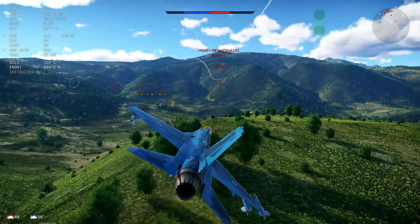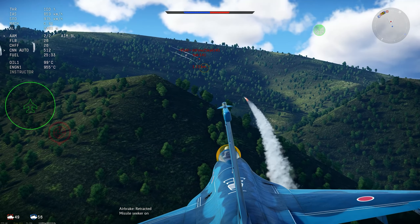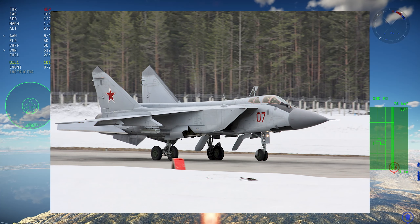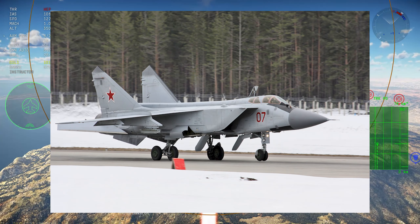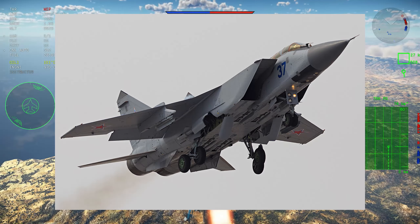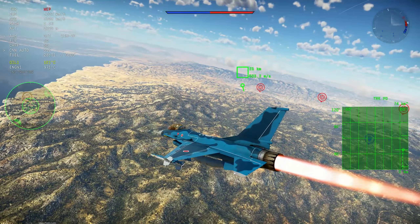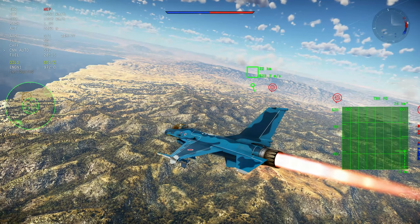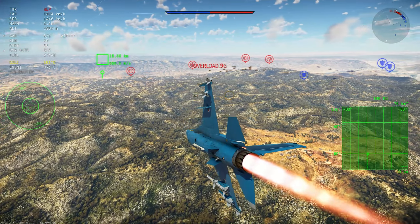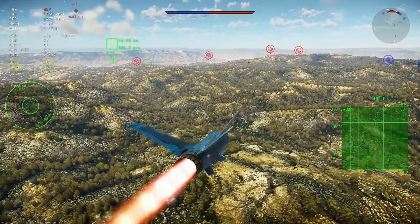The fourth is the MiG-31. Even though we don't have a line of interceptors in the Soviet tree, the MiG-31 was the first PESA aircraft — the first airborne electronic scanned array radar on a production aircraft in the world. It can apply the same logic as the J-10: technically locking four targets at once and firing four R-33 semi-active missiles simultaneously at four different targets. It's like TWS but instead of a soft lock, you are actually hard-locking four targets at once — very, very interesting.